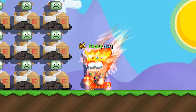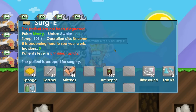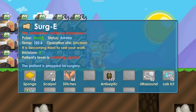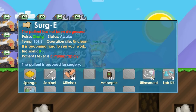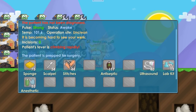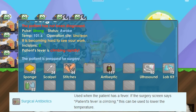Now let's get right into it with a set of tools. I'm going to jump into a surgery to show you what everything does. We've got the surgery panel up. We can see the patient's temperature is rising very rapidly — that means you have to get the fever down. He is also not diagnosed yet, so you'll need to use an ultrasound.